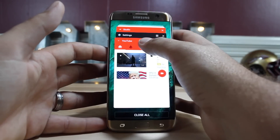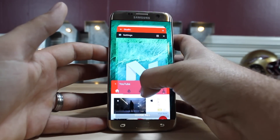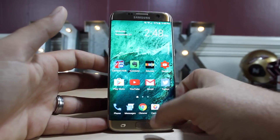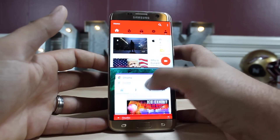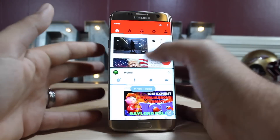You can either grab the application and drag it up or down, or you can just press the little button and that brings it to the top. Then you can find the other app you want to open and just open it up, and now you have access to two applications at once.